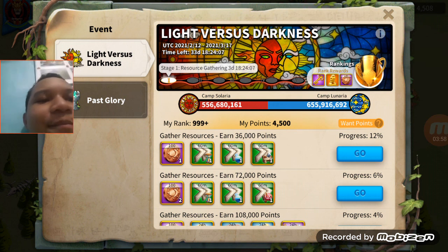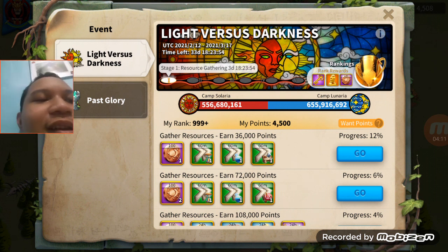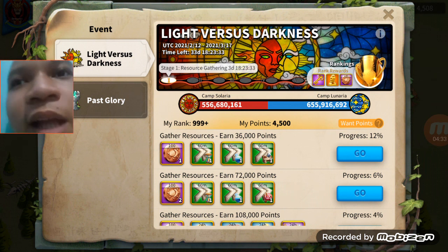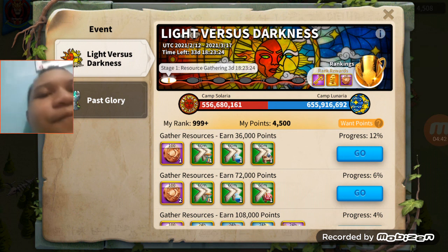Camp Lunaria — which is us — is leading the front, but there is about a 100 million point gap right now. It's 9 PM and if camp Lunaria sleeps, we will have a huge tide tomorrow when we wake up. Right now we're just at 4,500 but I am still gathering certain gems so the points will grow.